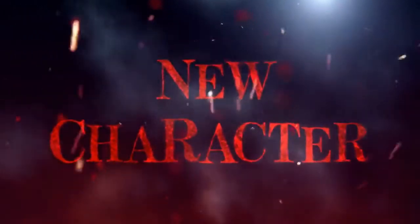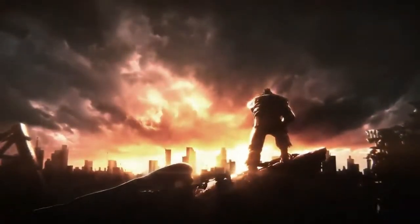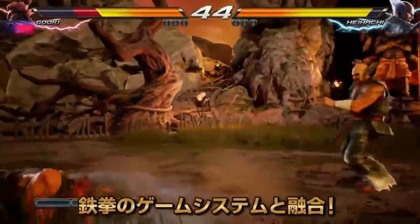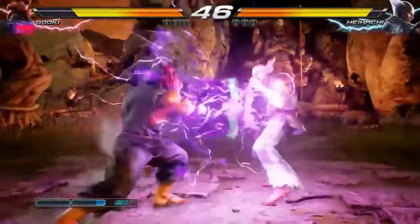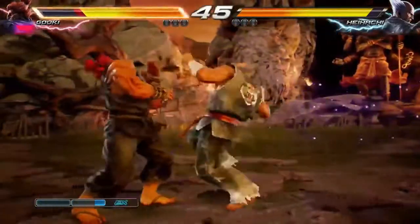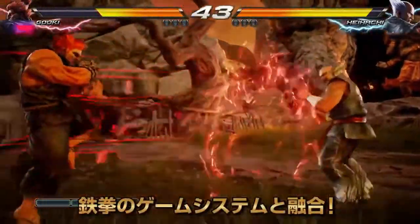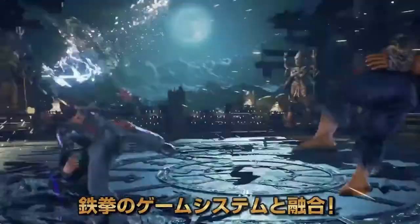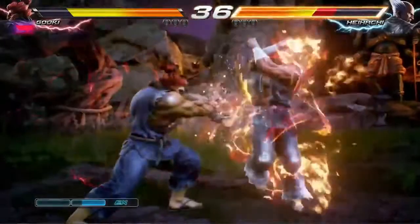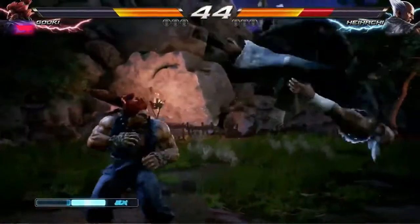Moving on to what I think a lot of people want me to talk about: Akuma. I love Namco for what they did. They're like, okay, you guys think Akuma's going to be cheap? Let us show you how you fight against Akuma. You can sidestep the Hadouken, and it's possibly launch punishable — I believe it is launch punishable. You can hop over the Hadouken with aerial moves, just like Kazuya with his flying kick. You can get a good punish from sidestepping. Hadoukens can't go through armor moves, and even when Akuma tries to combo Hadoukens, it doesn't exactly string together in certain ways.